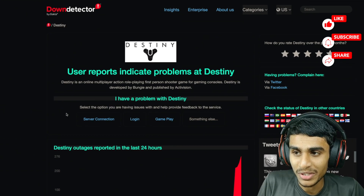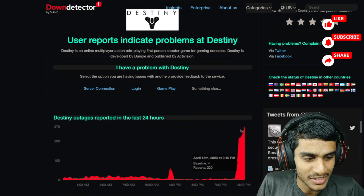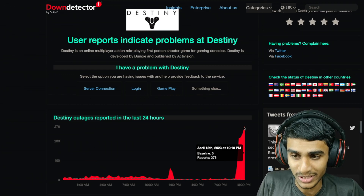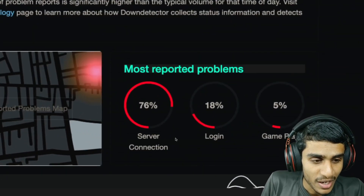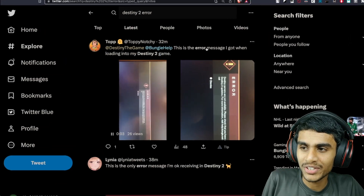Now I was checking out Down Detector, and here you can see Destiny servers are facing some kind of outage as of right now — 276 outage reports as I'm doing this video, so it's a pretty serious outage. Bungie Help has some updates on Twitter which I'll show in a moment. Many people are having errors related to server connection, login, and gameplay.